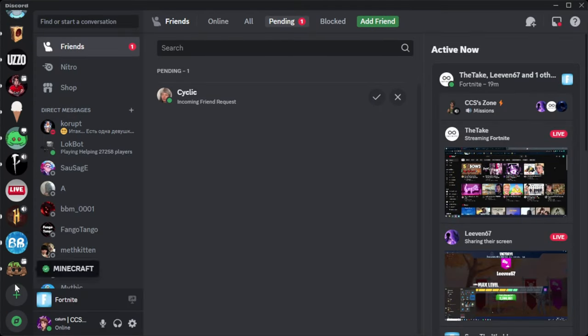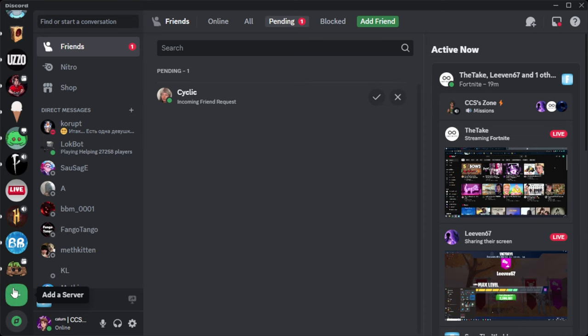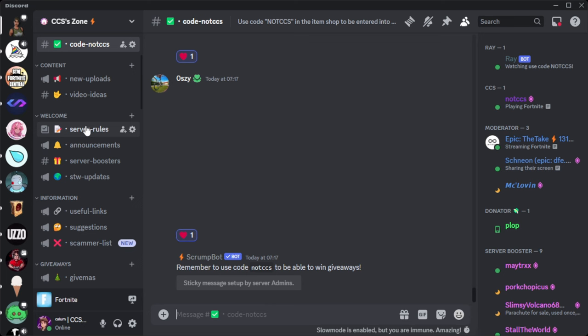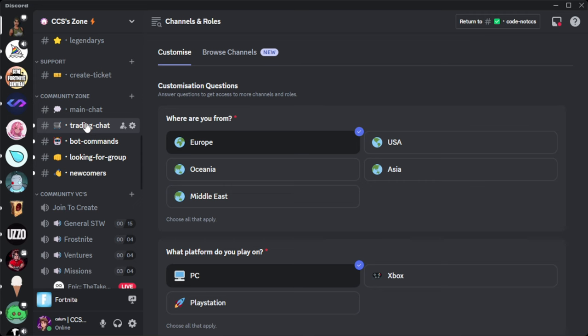A lot of these methods are going to be in my Discord server, but I can assure you that everything I tell you is going to be very informative. We want to come down here, click 'Add to a server', click 'Join a server', and type NotCCS. The invite link will be in the description as well as the pinned comment. Click 'Join server' and as you can see, you've been put into my server.